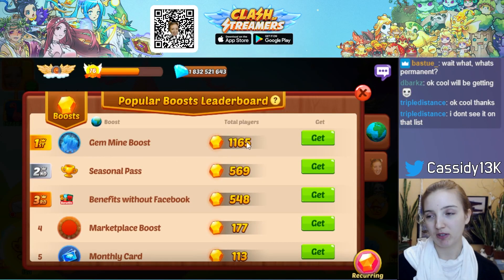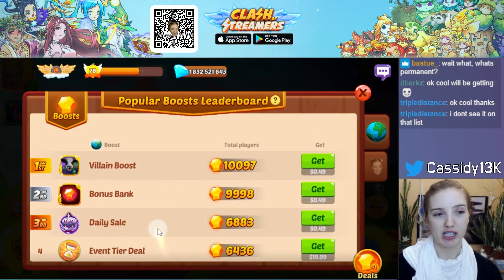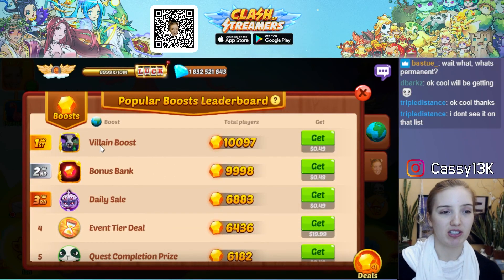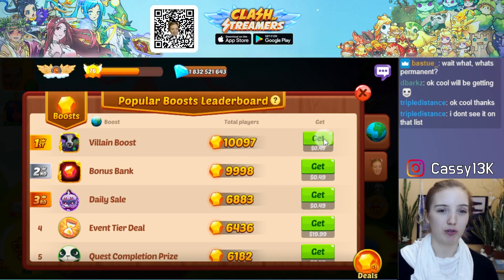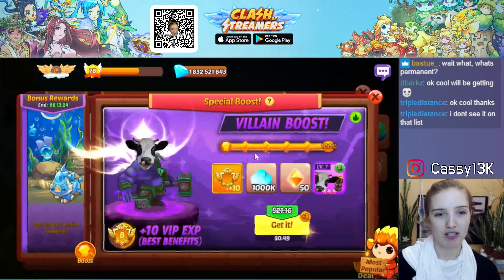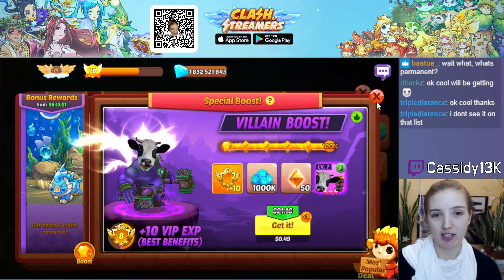For example, you can see here that the Gemmine Boost subscription was bought 1,165 times. Currently, the most popular deal is the Willem Boost — over 10,000 players have bought it for 50 cents. Just tap the get more button, look at the rewards of the deal, and decide if you want to buy it.